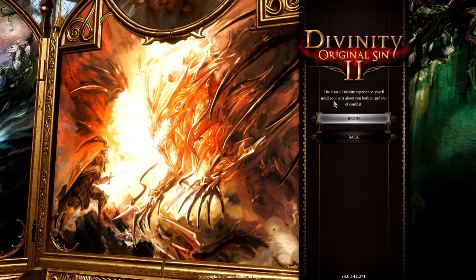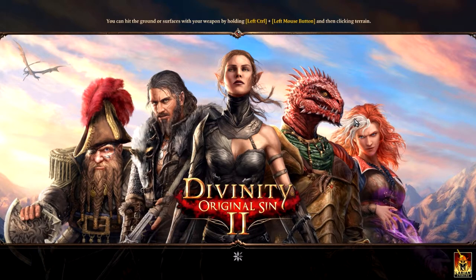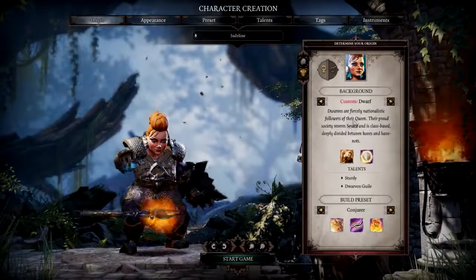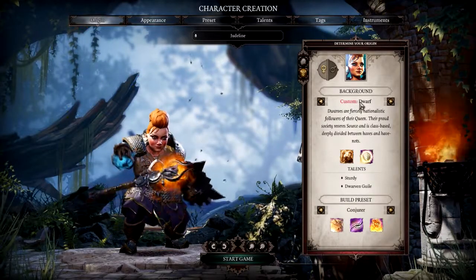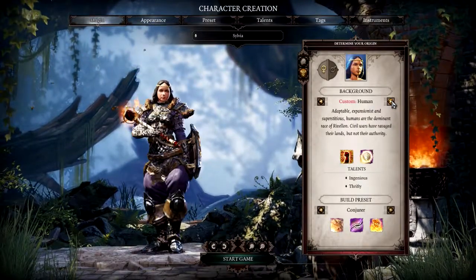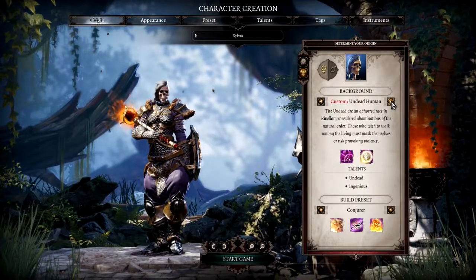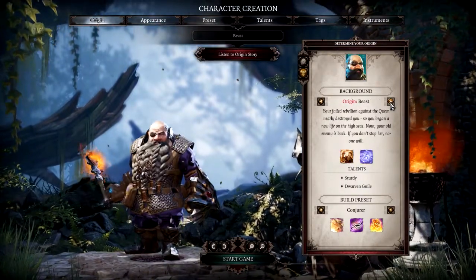"You'll need your wits about you both in and out of combat." So we're going to start with building our own character. There are a number of preset characters that you can use, and I think I might start with one of those because they do add some plot elements to the story. We have a few races that we can choose from: Dwarf, Elf, Human and Lizard. There's also the Undead versions of those as well. I'm going to stay away from the Undead for this first playthrough.